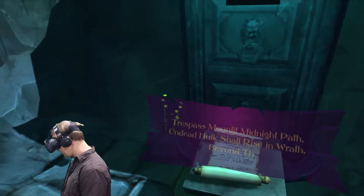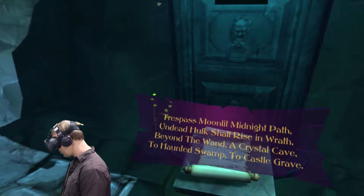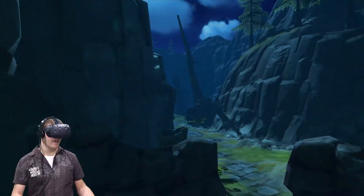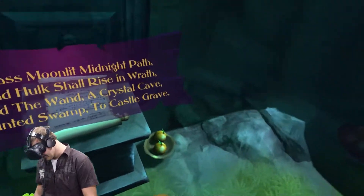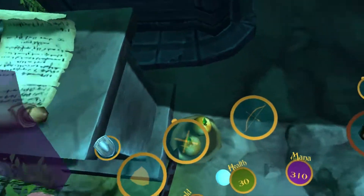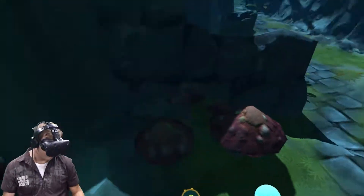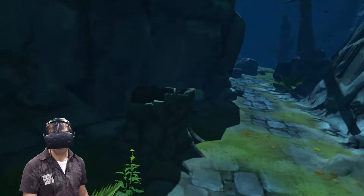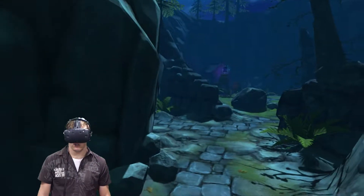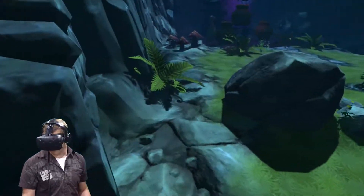'Trespass, moonlit, midnight path — undead hulk shall rise in wrath. Beyond the wand, a crystal cave — to haunted swamp, to castle grave.' It's given me directions, but as if I need directions — it's a game that's pretty narrow, you just follow the path that's already there. All right, there are some apples. We haven't really needed food because we don't really get hurt. There's nothing back that way. With our bow in hand, there's a path down there. There are apples on the trees as well.